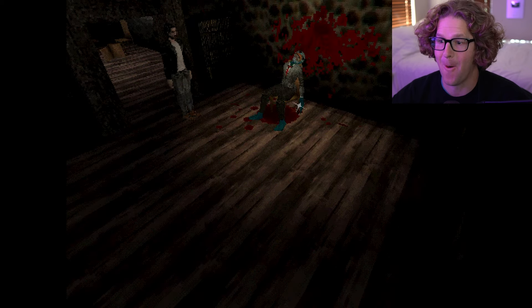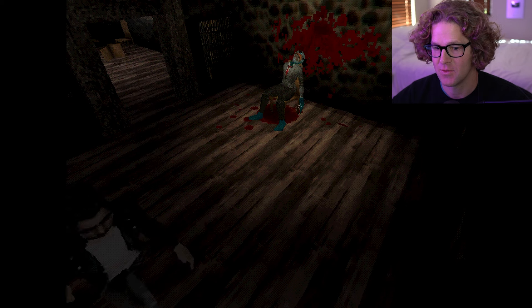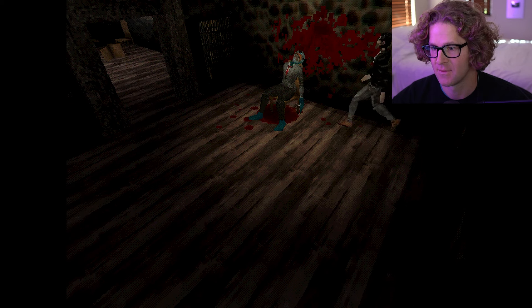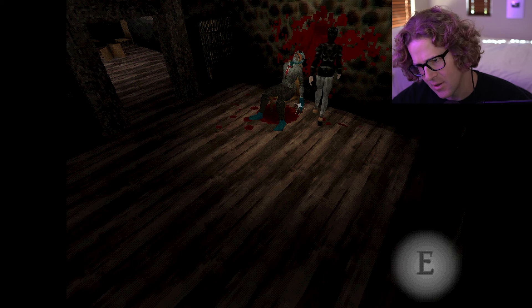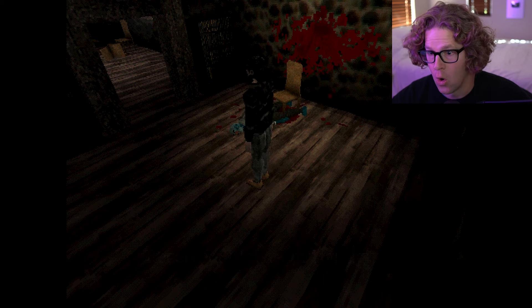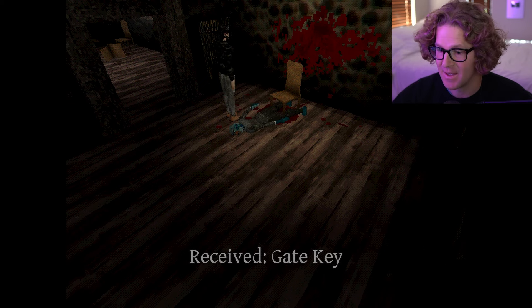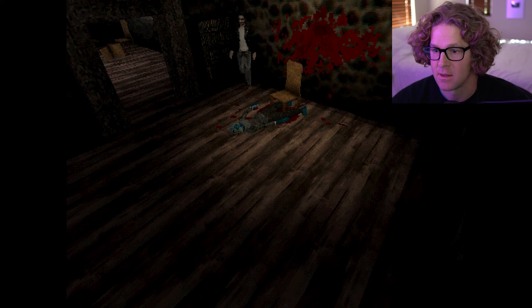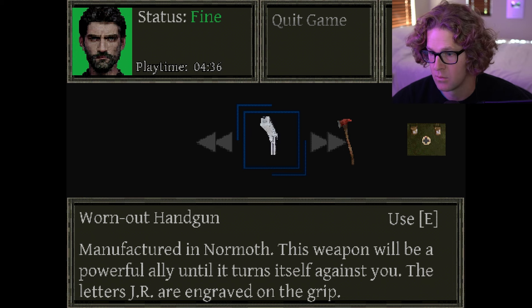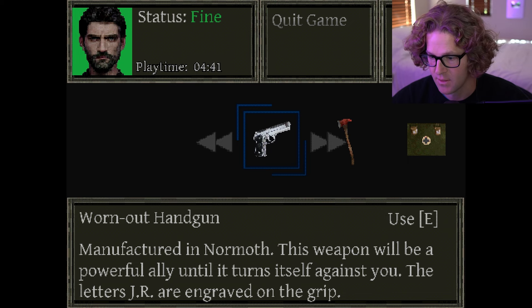Dude, are you alright? Why did you do that to yourself? Kind of looks like a duck. I thought he was gonna attack me, like a zombie. A gate key. Bro, we got a gun? Manufactured in Normoth. This weapon will be a powerful ally until it turns itself against you. The letters J-R are engraved on the grip.